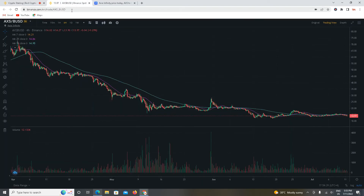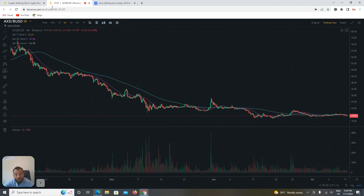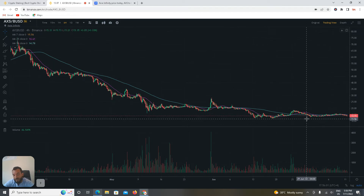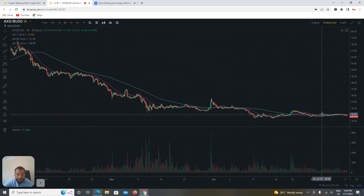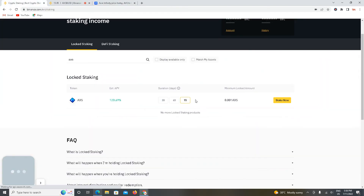Right now the price is approximately 13.90 to 14 dollars. After one year, if the price stays the same, your total assets will roughly be worth 30 dollars, but it's impossible for the price to remain at 13 — it must reach nearly 100 dollars. So think about what you will gain. It's all about the spot wallet; don't go to futures — just invest and wait.